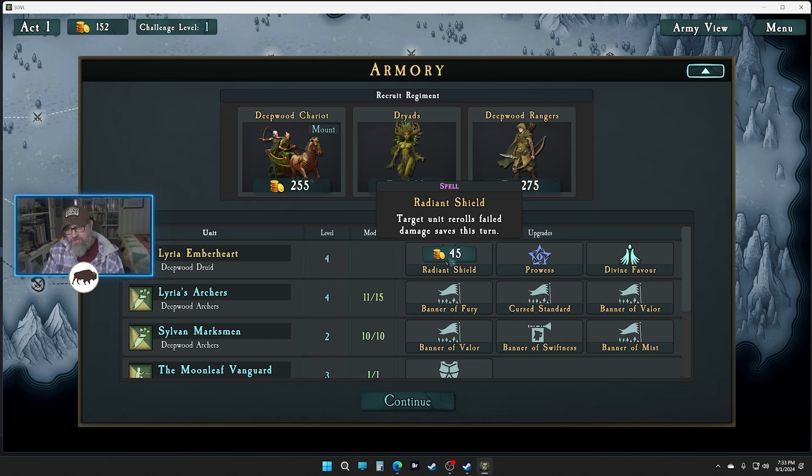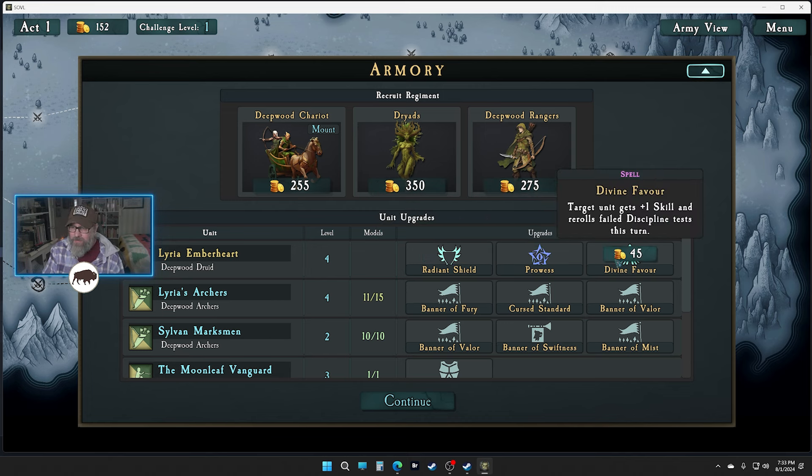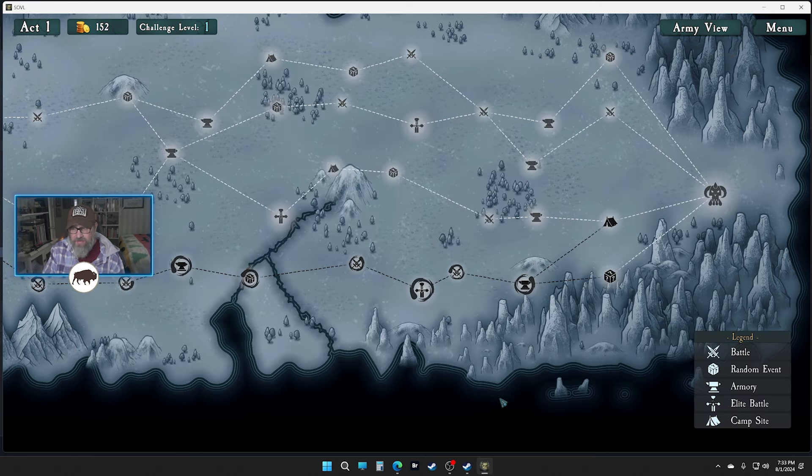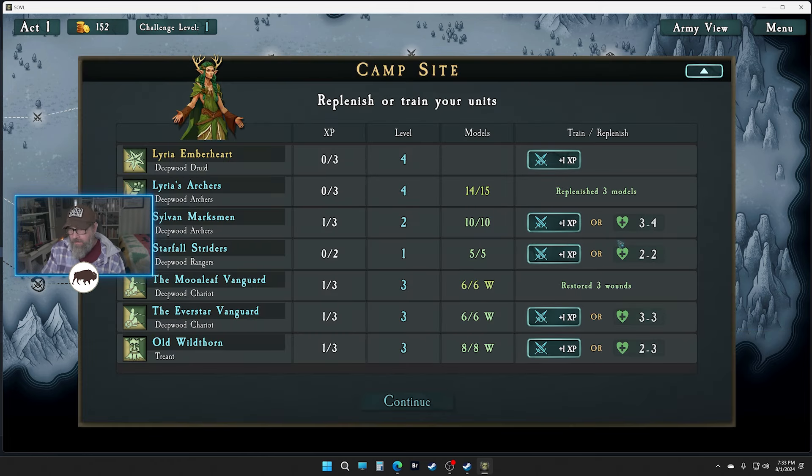Re-rolls on failed damage saves — plus two skill wouldn't be bad but it's just on the one person. I think we just go with what we've got here and save our cash. I'm going to go here and we're going to take our XP. Didn't get any levels but we'll get a bunch after the next fight.